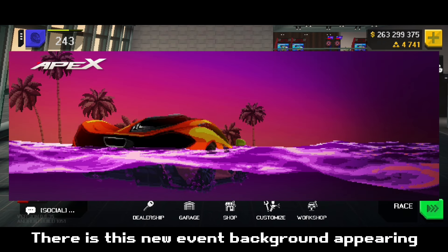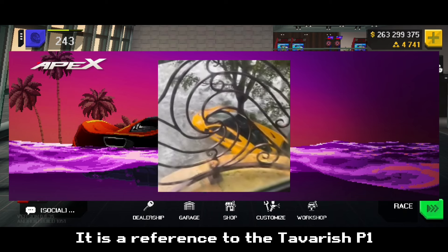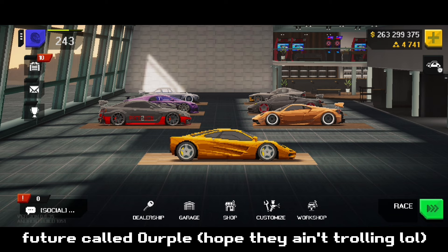There is a new event background appearing randomly as a loading screen. It is a reference to the Tava Rush P1, and the devs have stated that there are going to be new events in the future update called Our Pool.